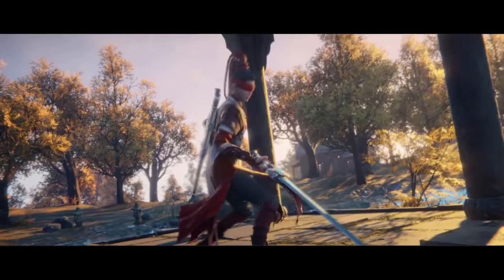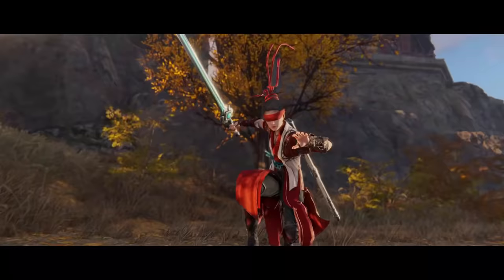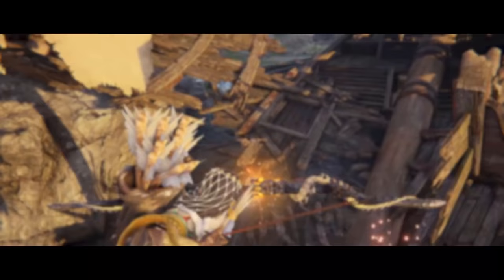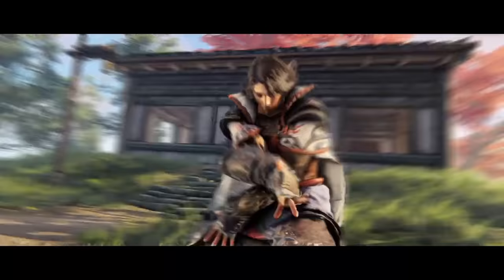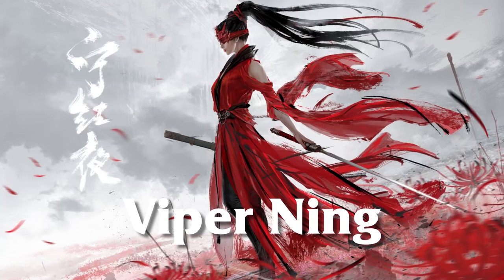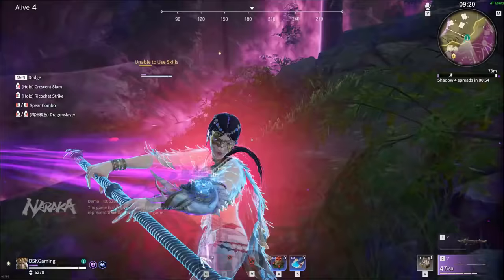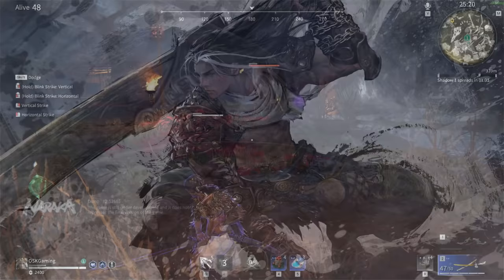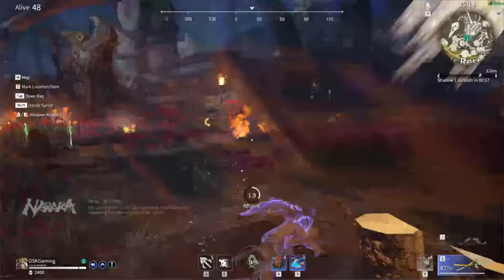Now we'll very lightly touch on the different characters in the game, just to give you an idea of the different tools each one has, so you can be more aware of them and play around them in your fights. This game is especially friendly to those who want to one-trick or main a certain champion, but it is very helpful to know what each champion does so you know what to expect. Starting with Viper Ning — she's a very controlling character with her main abilities knocking opponents back and stunning them with her ult. You'll need to break line of sight to keep yourself from being stunned and approach the fight with an escape route in mind.